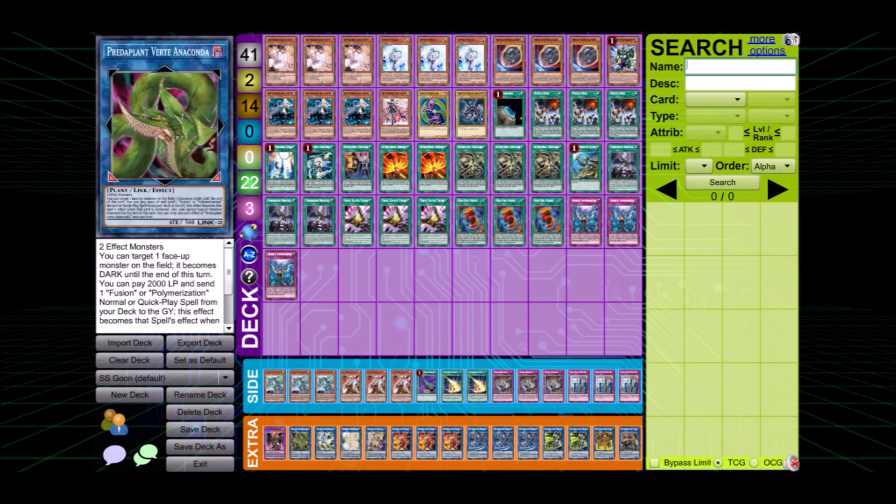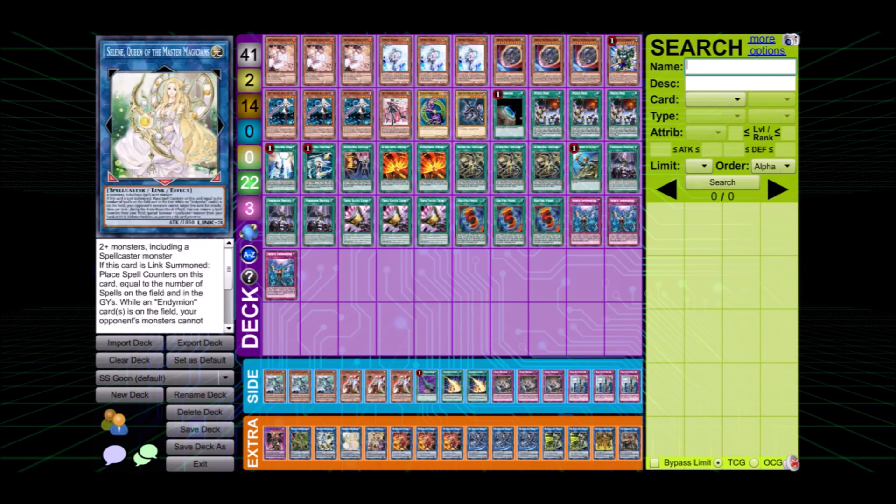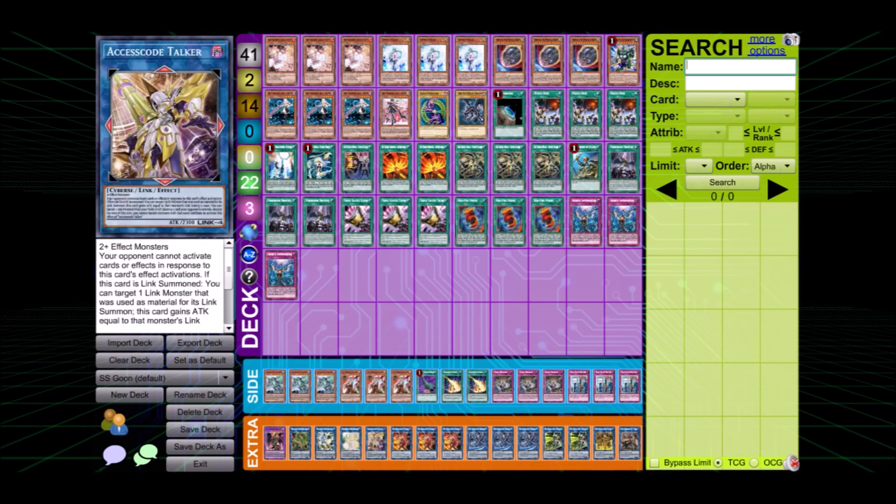Next we have the OTK package, formed by Archlord, Selene, and Access Code Talker. The former two are used to link climb, and the latter one is an OTK machine - nothing else to say.